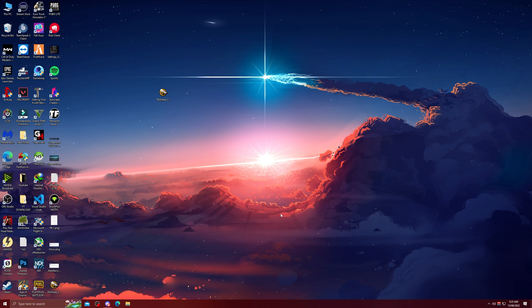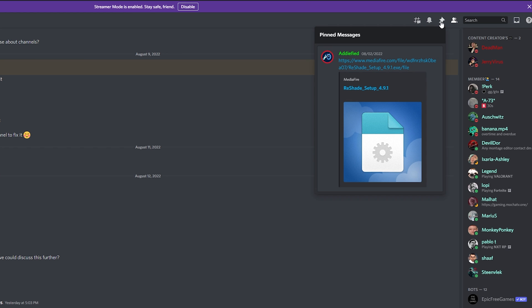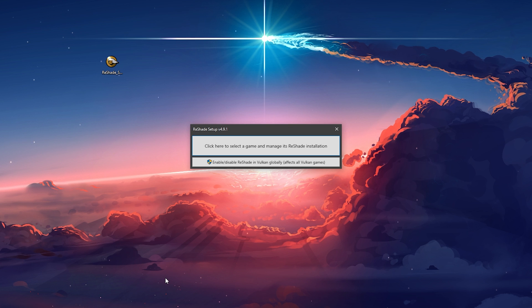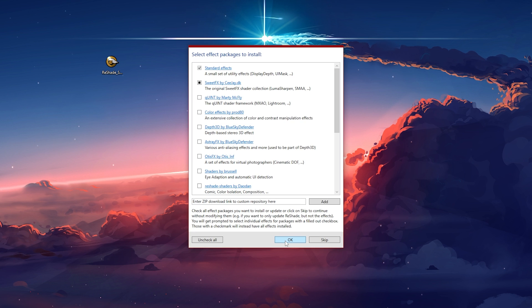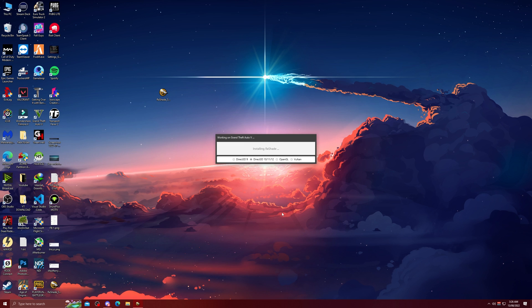Now let's install the version which is working perfectly fine with GTA and FiveM at the moment. For that, head over to my Discord channel and go to the support channel, open the pinned messages, and click the link shown. Once there, just press the blue download button and it will download a previous build of ReShade. Once downloaded, open it and click the top box, select GTA5.exe, and press the 'use the selected option'.